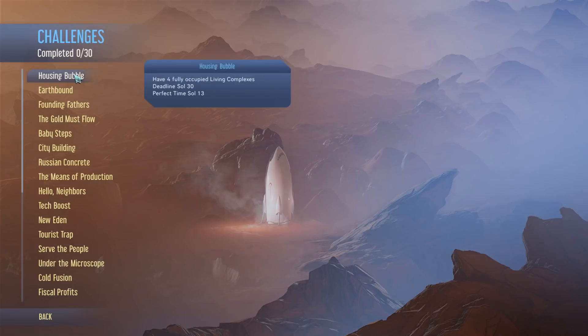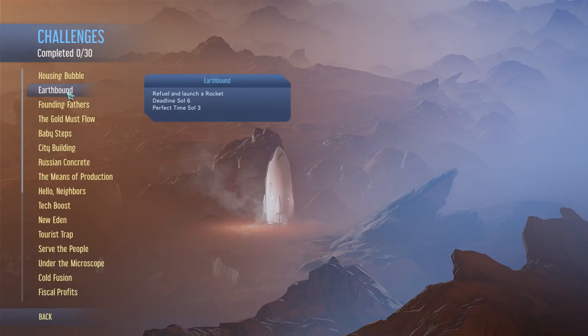Some challenges are really quick, like having four fully occupied living complexes, or refuel and launch a rocket - can you do that in three days? Complete the founder stage - perfect time for that - in six days. How can you complete the founder stage in six days? You'd have to have a baby. Really. Oh man.